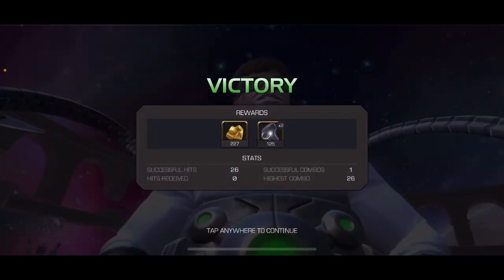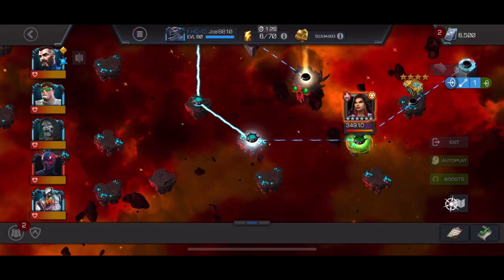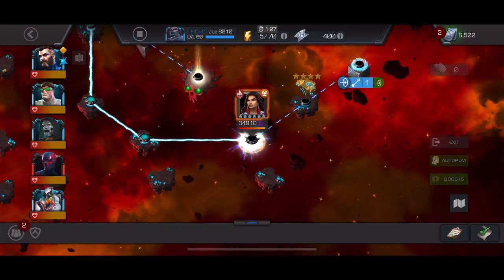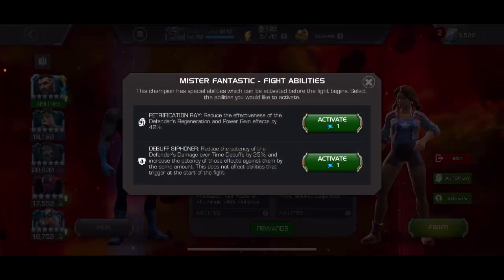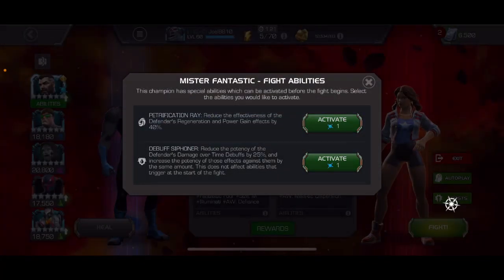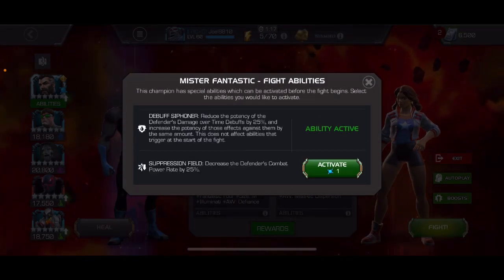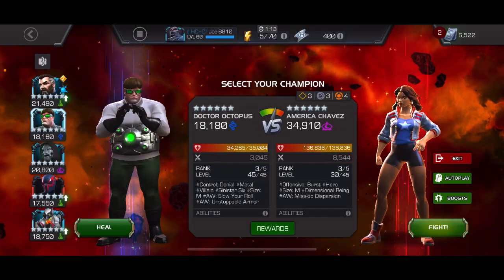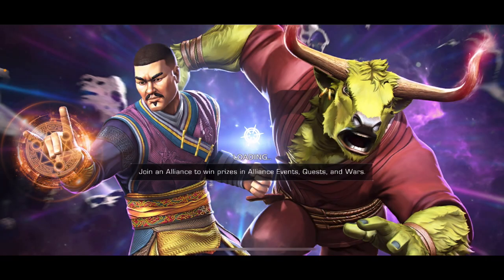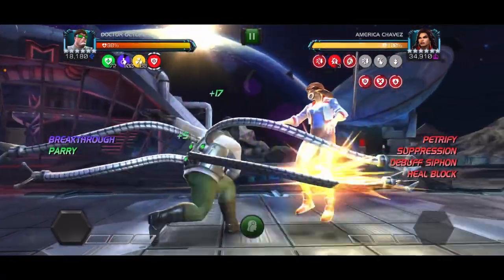For the America Chavez boss, you don't want to let her throw heavy attacks, and her special 2 is so annoying to evade — especially here where it's guaranteed to be unblockable. I have Mr. Fantastic, so I might as well use the pre-fights for this fight just to reduce her power gain. We're going to go into Doc Ock again and try to avoid America Chavez throwing heavy attacks if possible.